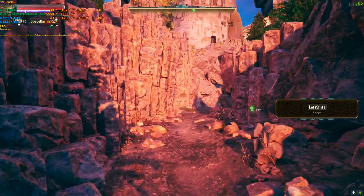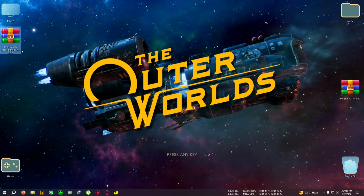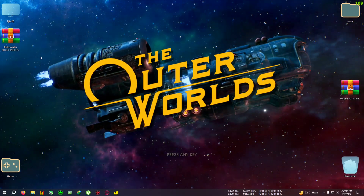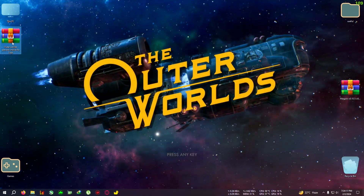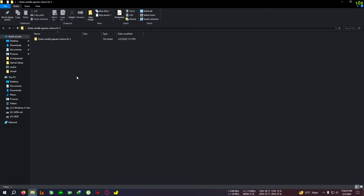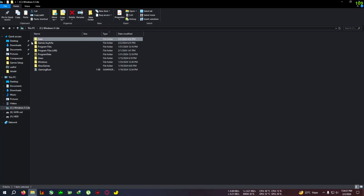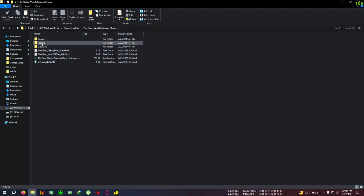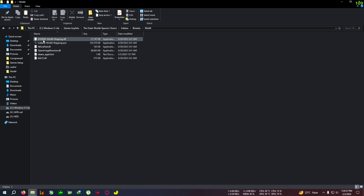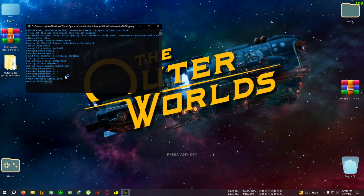Okay, now let's begin. This will be a short video — nothing much to show you, just paste the mod and go, that's it. So download this zip from the link in the description for Outer Worlds Spacer's Choice, extract it to desktop, open the folder, copy the contents inside, go to your installation location, and then navigate to Binaries/Win64 where the win64 folder is located, and paste everything right there.